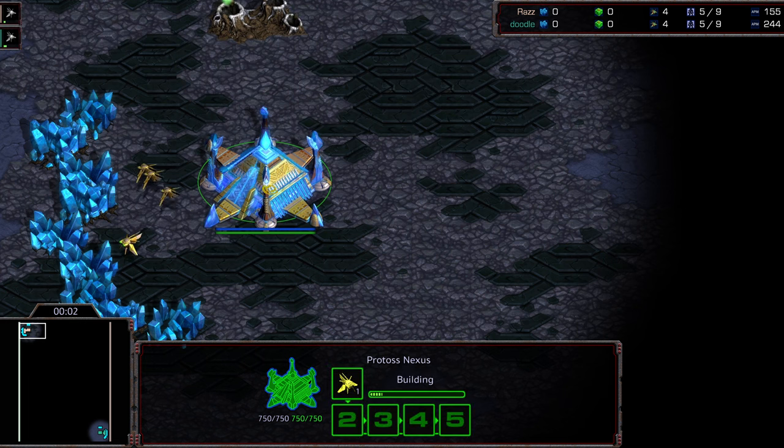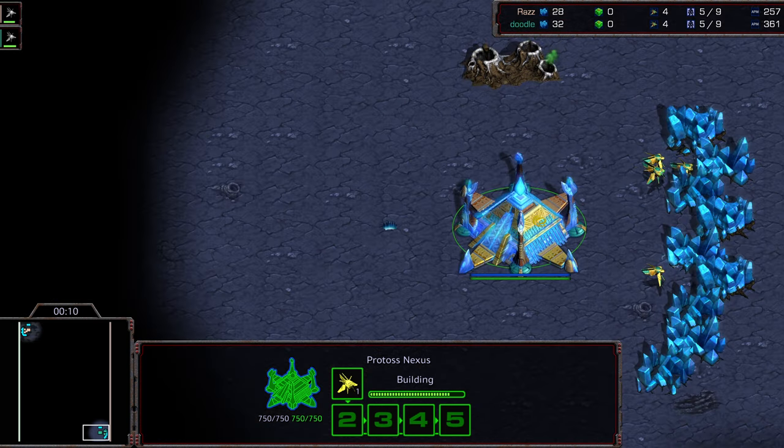Hey guys, welcome to another commentary done by Diggity Upper Left Hand Corner. We got Raz starting as the pink peach Protoss, bottom right hand corner, we got Doodle starting as the light green Protoss. This is Stark on 2024, lower bracket round 4, and this is going to be on Neo Dark Origin.